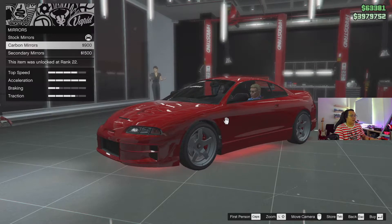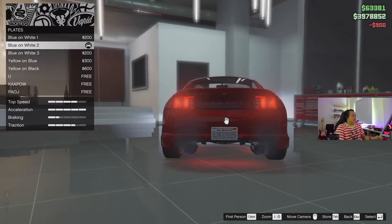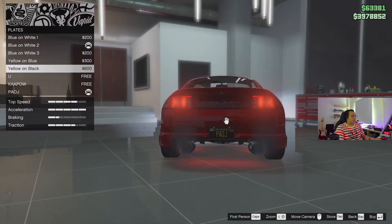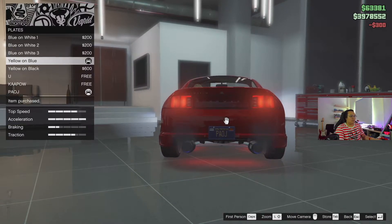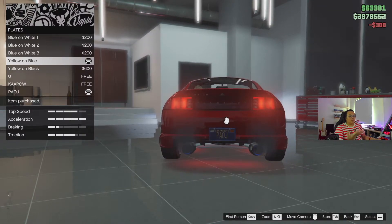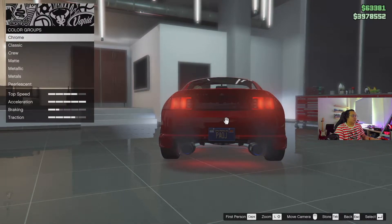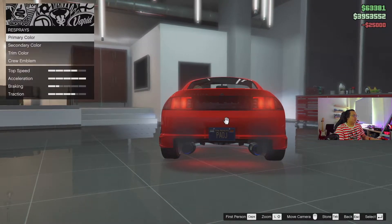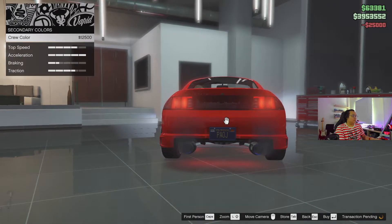Carbon mirrors — I might get carbon mirrors, looks nice. Doesn't probably show on white, but I don't think GTA does that anyway. I'm gonna put it on blue. For the license plate, black license plate for supercars, blue license plate — I like street cars. Crew color — definitely go with crew, looks the best. I like my crew color so much.